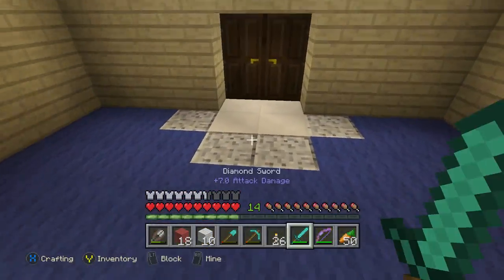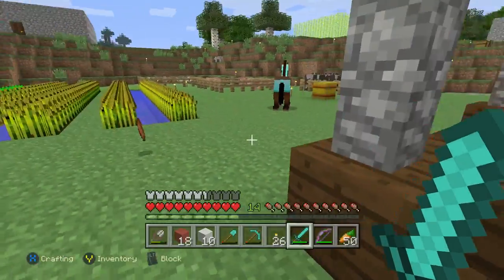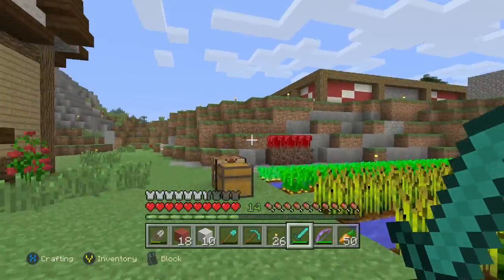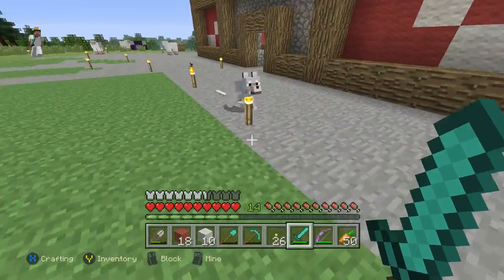Let's go ahead and get started today. What we've been working on the last couple episodes — we've been working on this here barn. Oh, there's some rotten zombie flesh; I guess there was some zombies out here. Anyways, we're gonna go ahead and go over to the back wall of this thing. Bandit's hanging out over here.